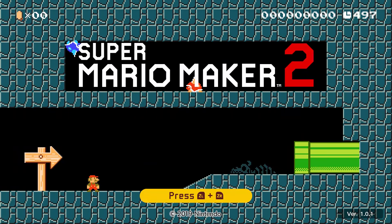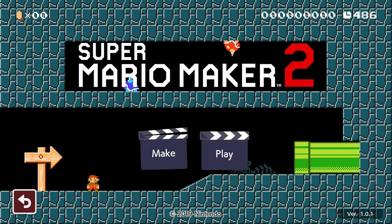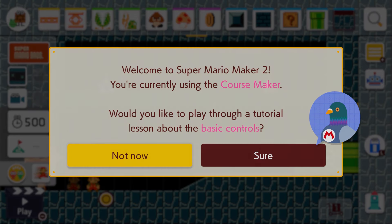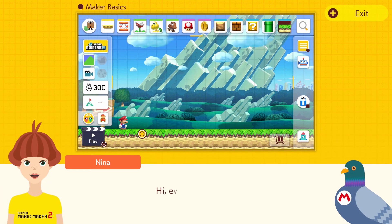We have Make and Play over here. We'll try Make because I've never made any courses ever. Welcome to Super Mario Maker 2 — you're currently using the course maker. Would you like to play through every tutorial lesson about the basic controls? Sure, why not. Make our basic. I hope this isn't too long — if it's too long, I'm just gonna skip ahead and play some actual levels.